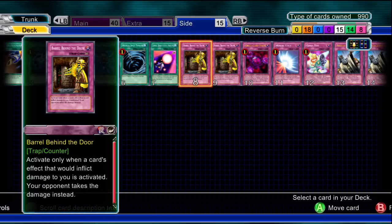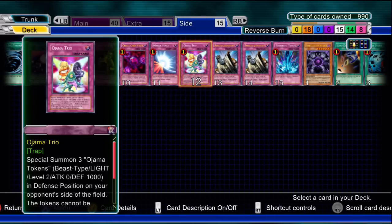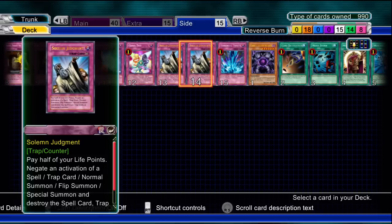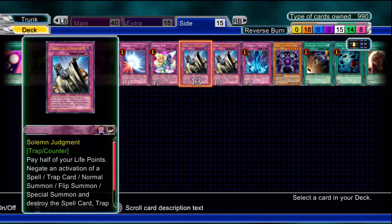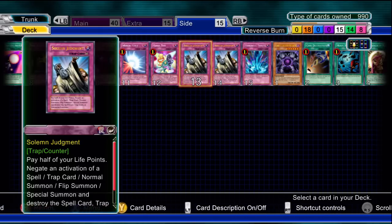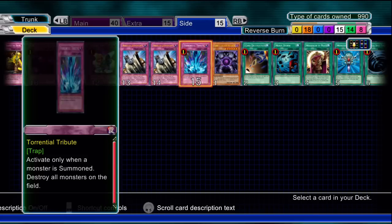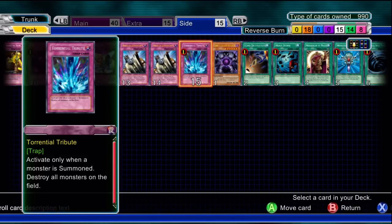Barrel Behind the Door just in case. Crush Card Virus — can be nice but remember it can't be used with Summon Monk. Mirror Force. Ojama Trio if you want to plug up your opponent's field. Two Solemn Judgements as well — why not, if your opponent is going to summon things that are a pain like Stardust Dragon and such. It depends on the situation, but definitely have those. And a Torrential Tribute — why not?